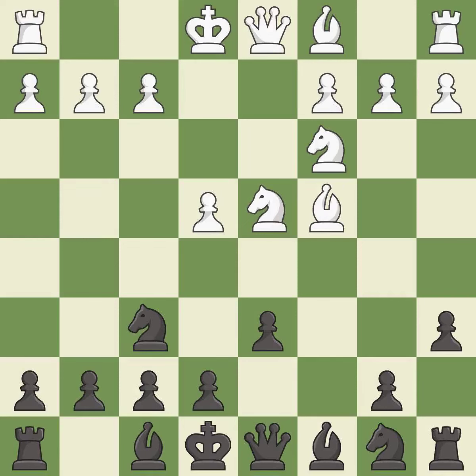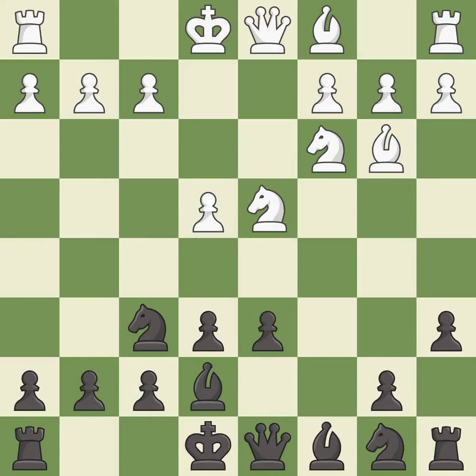Bc4 develops the bishop to an aggressive diagonal where it helps control the d5 square and attacks the f7 pawn. E6 supports the d5 square and allows the dark-squared bishop to develop to e7, activating it by developing it off of its starting square.